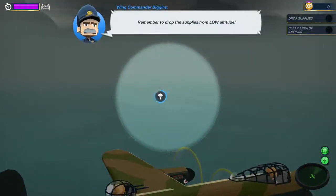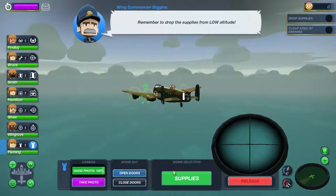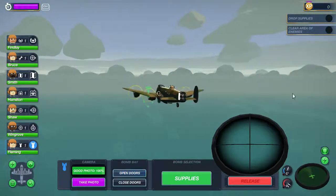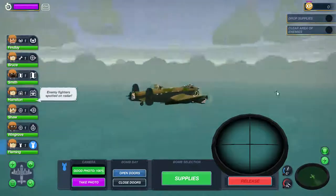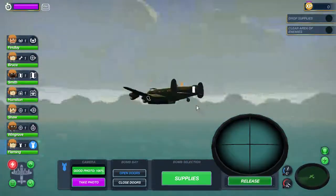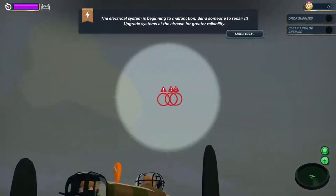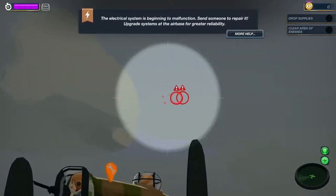That sound is an audio cue basically telling you how far you've locked onto a target. There he is — we're going to select the bomber, open the doors, and right about this time we've found our target. But then — enemy fighter spotted on the radar.